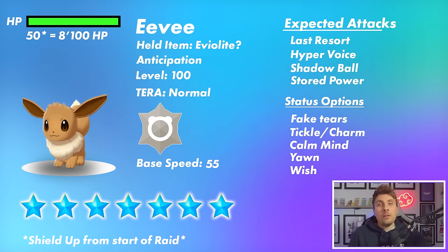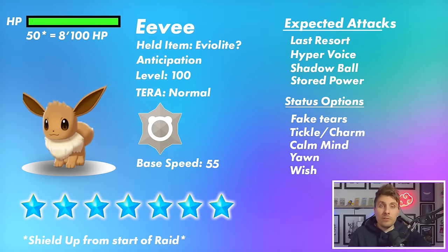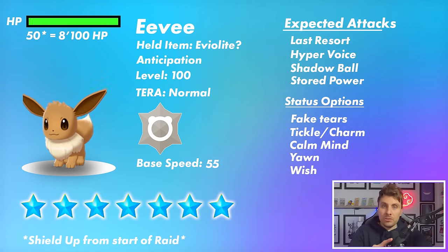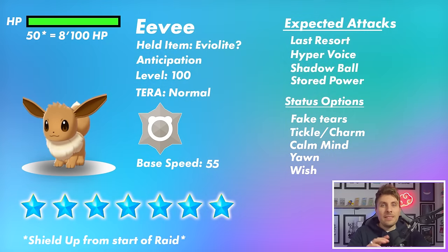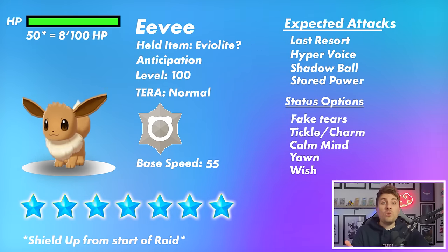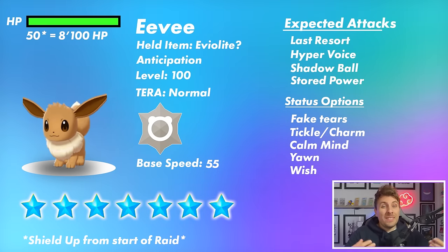A lot like the Pikachu raid, I expect the Eevee raid to have its shield up from the beginning of the raid, making it very difficult to take down. The shield means it is immune to stat-lowering attacks like Screech or Metal Sound. The shield will block those, so you're going to have to rely on moves like Acid Spray that can hit through the shield and still affect the Eevee.